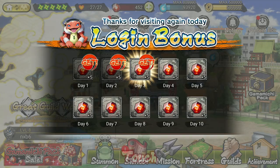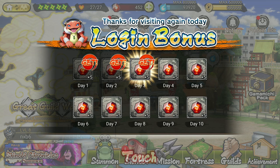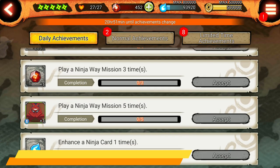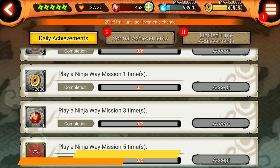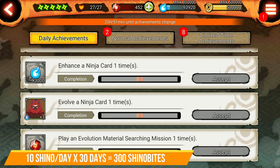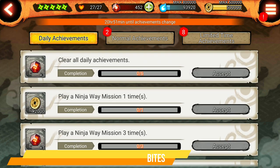The first basic thing is the daily login bonus. It doesn't seem like much when considered for just one day, but if you look at the bigger picture: you get 5 from the present box and 5 from daily achievements, which makes it 10 shenobites a day. For 30 days that's 300 shenobites just from login and some basic achievements.